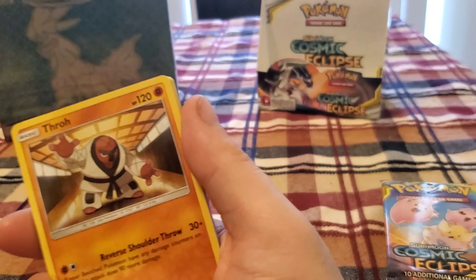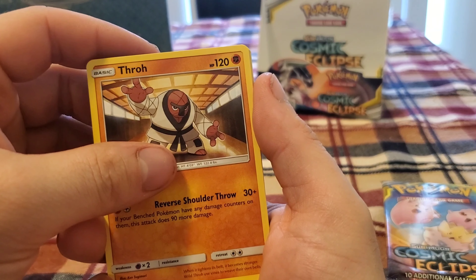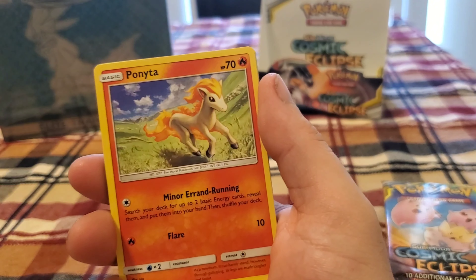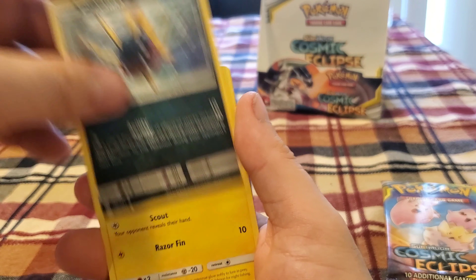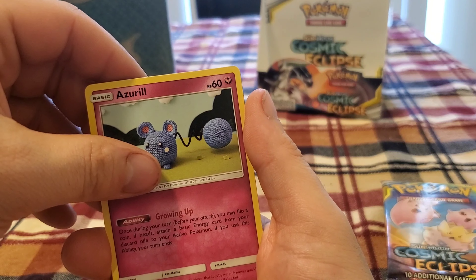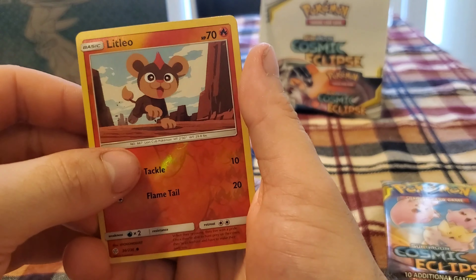Alright, we got Water Energy. We got Throh, Tangrowth, Lily's Full Force, Bonita, Crab Brawler, Carvanha, Chinchou, Azurill, Reverse Holo Litleo.